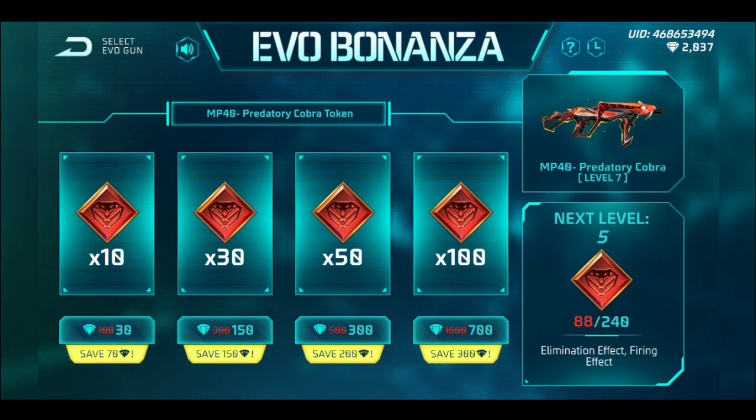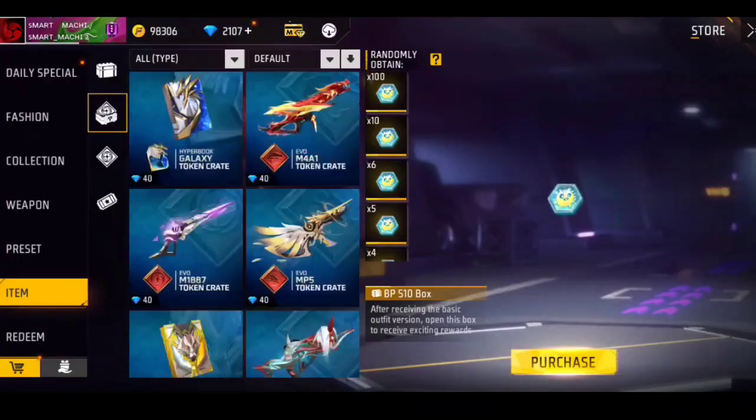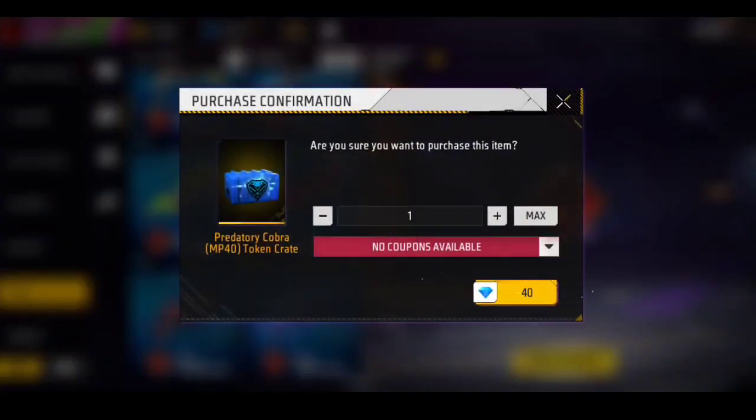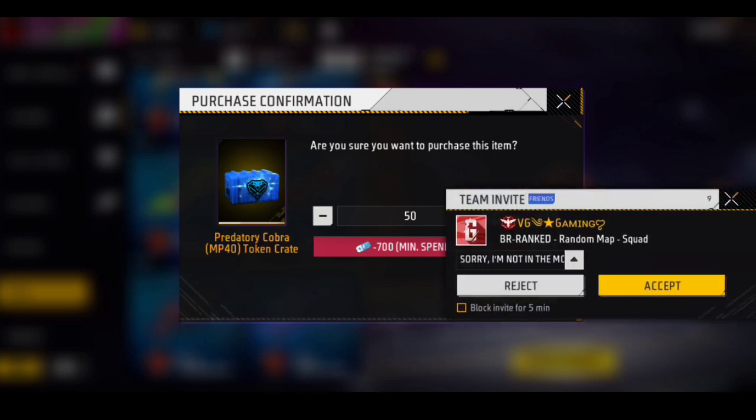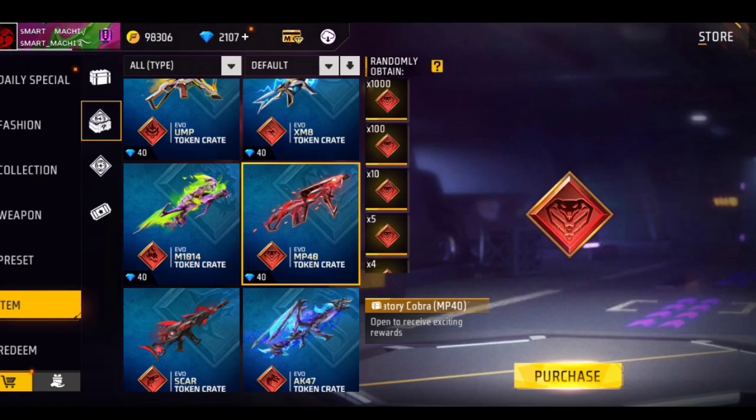There is no discount on the box if you have a single token. If you have 10 tokens and you want to go to the store, if you buy a 50 box, you can purchase a discount 25 times. That's why you can purchase a 50 box. If you buy a 50 box, you can buy 3 tokens.